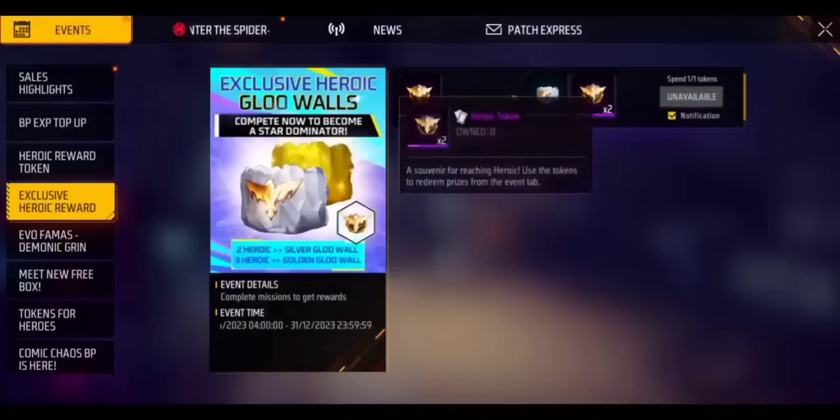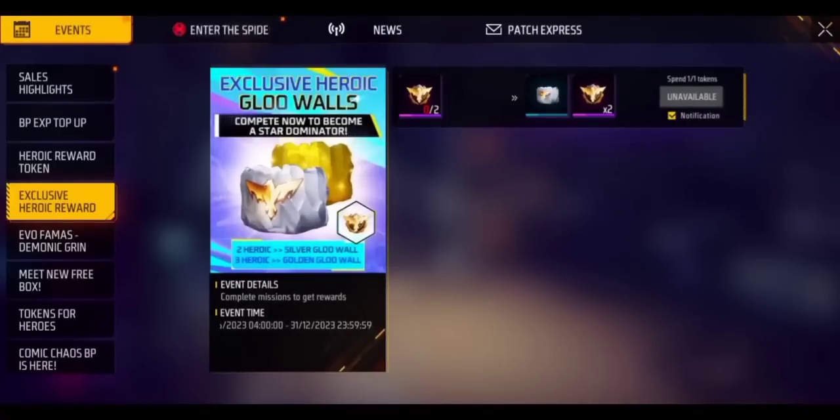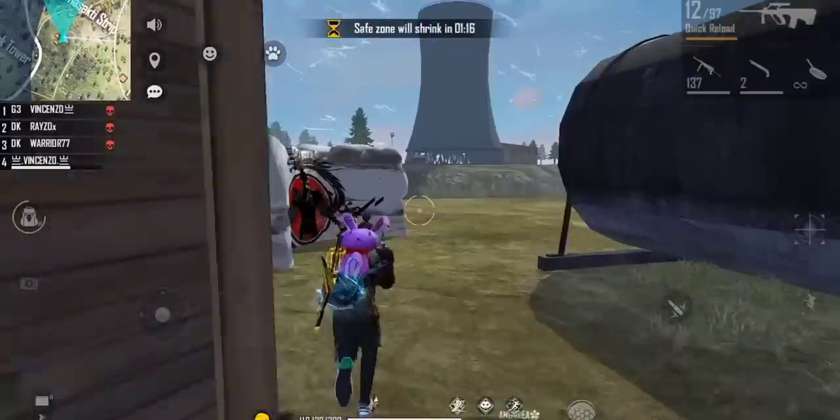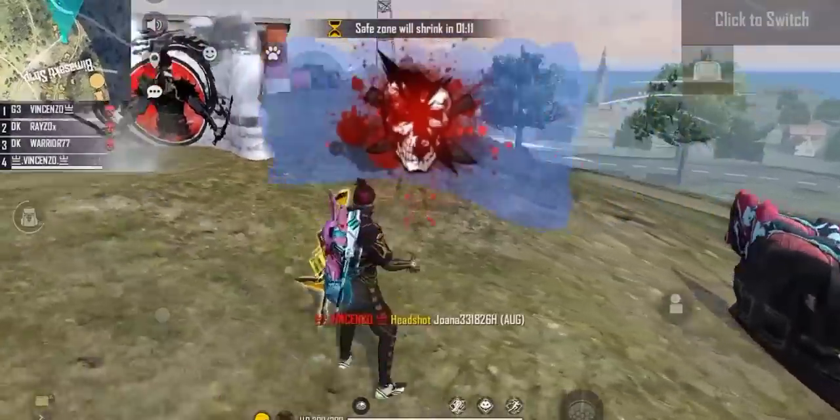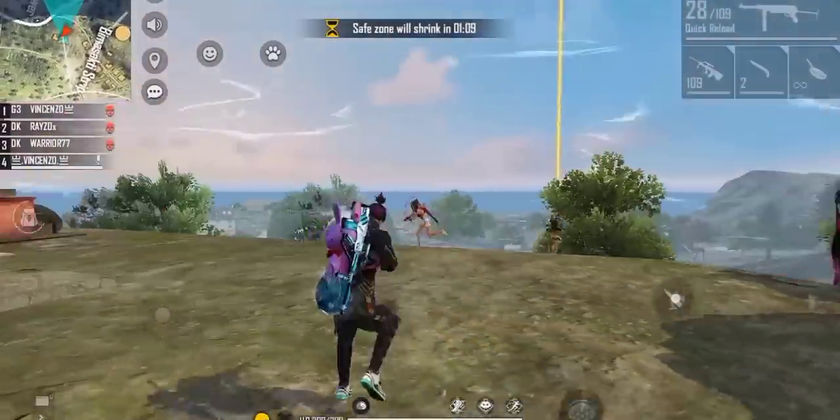If you look at the glow wall, it is still here. If we have a chance to come here and look at this global skin, we will go to the hero. We will create the global skin because we will create the hero. So we will get free to come here. Now we will see this event — we will confirm this event, but the confirm date is not the leak.